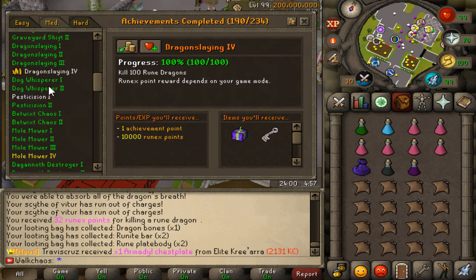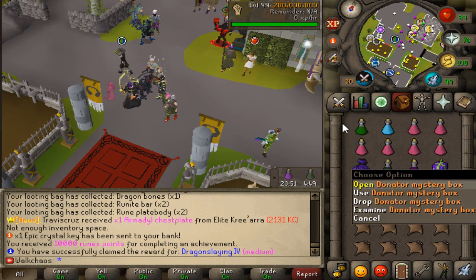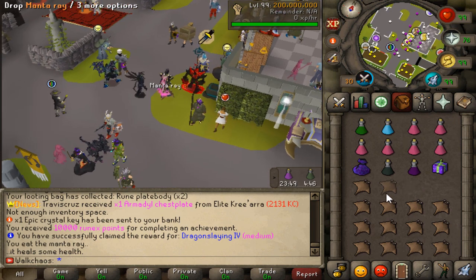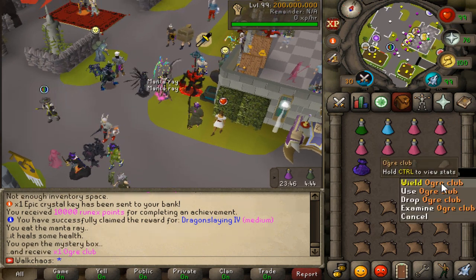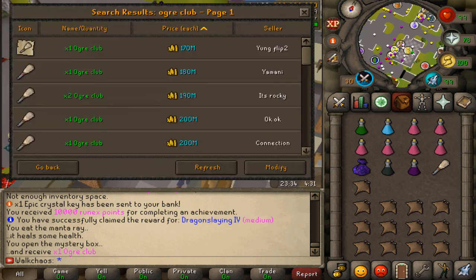We've claimed Dragon Slayer 4, which is achievement number 190 — very nice. Let's put that into the bank. We also got a dronator mystery box, so we're going to open it for the content. We got an orc club — no clue what that is, but it actually goes for 170 mil, so that's very nice.